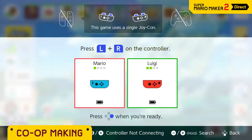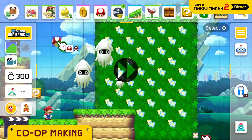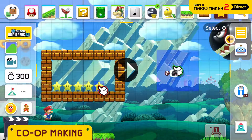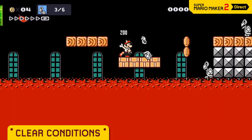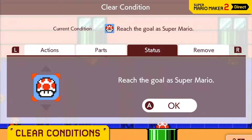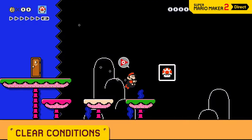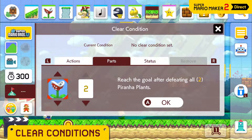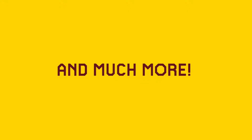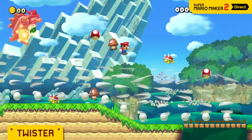Pass a Joy-Con controller to a friend and you can create a course together on a single screen — a little creative collaboration goes a long way. You can also set clear conditions such as collecting 50 coins, defeating all the dry bones, or reaching the goal as Super Mario. There are a wide range to choose from. And a twister will suck up anything — from enemies to allies to items.